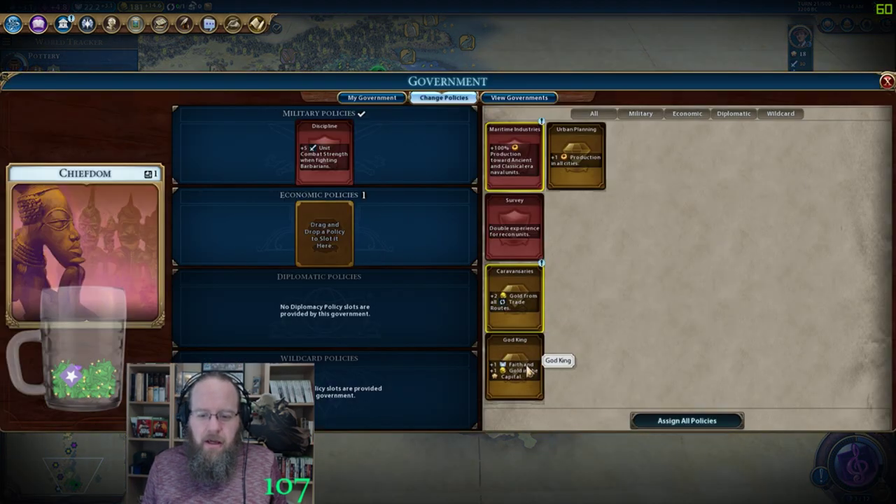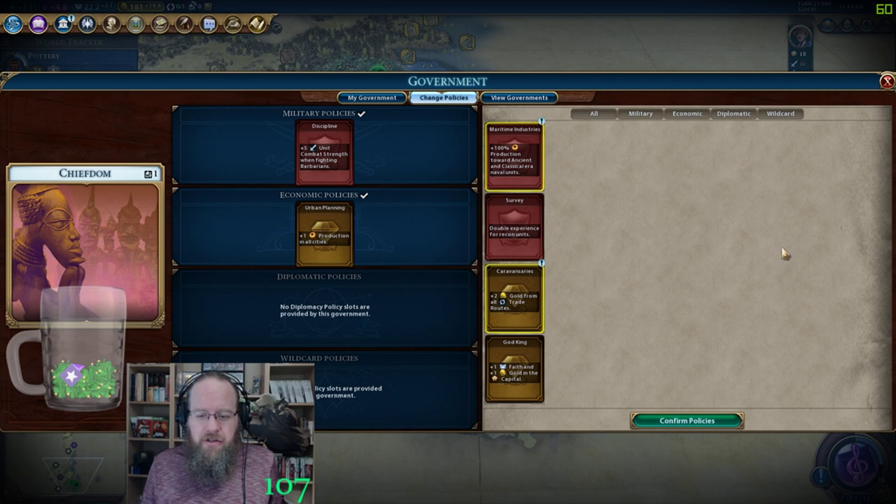Policies — we can turn off God King and turn on production. It's kind of a waste to use God King because it didn't end up getting us the Earth Goddess we were hoping for.